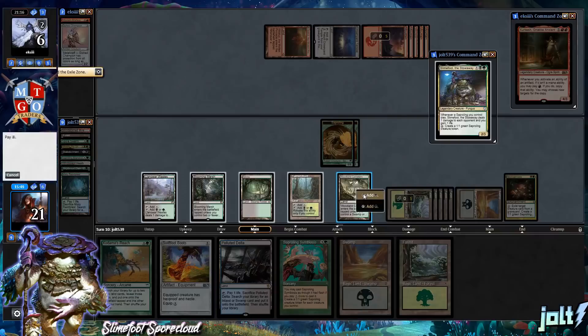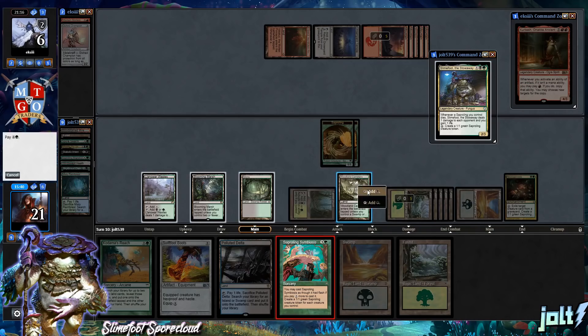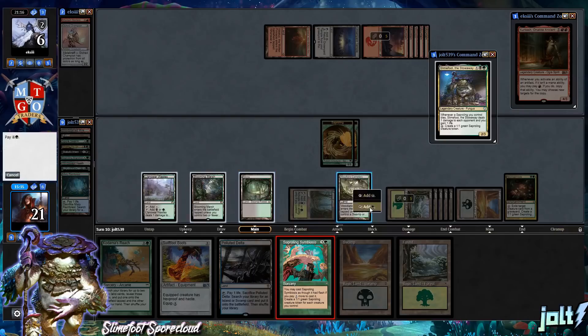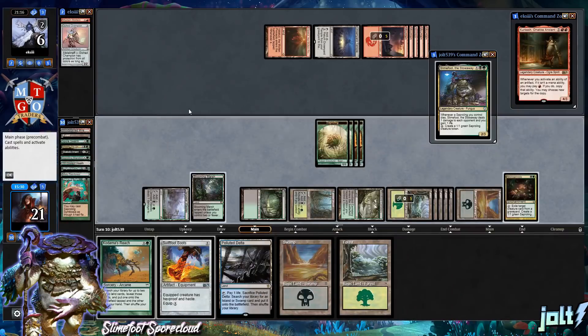We can do Slimefoot and then Swiftfoot Boots next turn. Let's go for Sapling Symbiosis — tap for green and Llanowar — ending up with four Saplings on the battlefield. Pass the turn. We'll be able to swing in for four next turn, cast Slimefoot for seven mana, and equip Swiftfoot Boots.